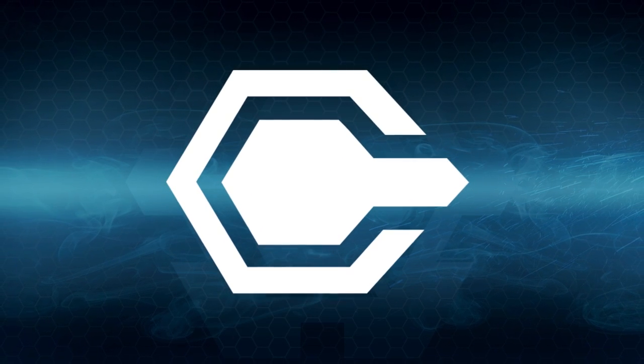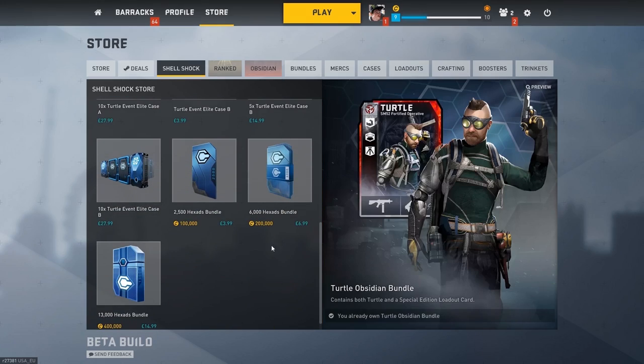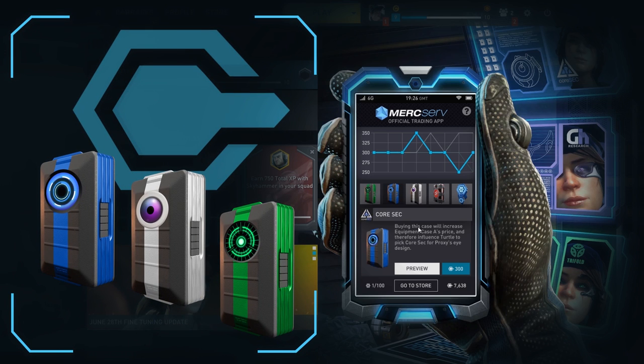During the event you'll earn a limited time currency called Hexads from playing in matches. You can also buy Hexad bundles from the Shellshock store page. With Hexads you can buy Shellshock Equipment Cases.